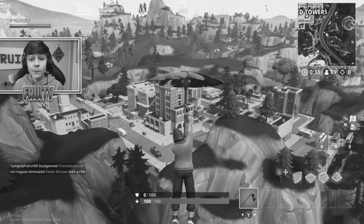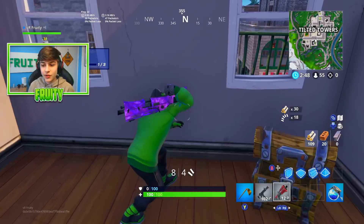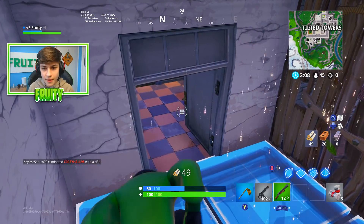Alright guys, we're heading to Tilted. We got our first weapon — mini shield, big shield, that'll do. I'm gonna grab this green pump. Alright, I believe they're right in here. This might trick them out.